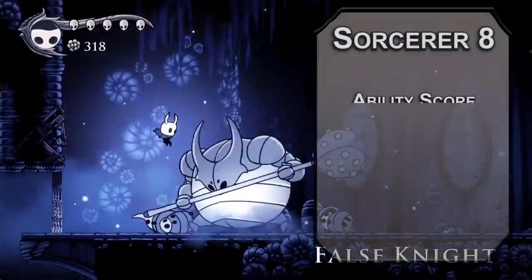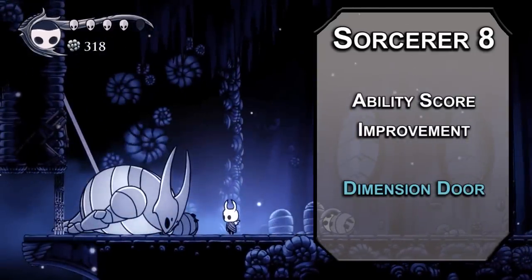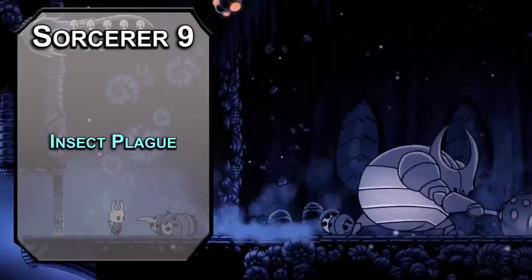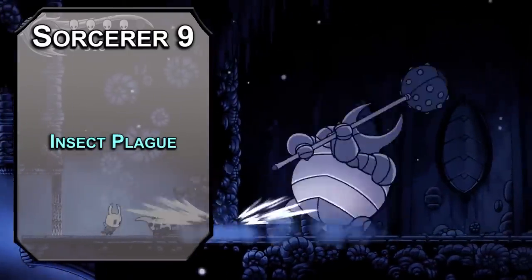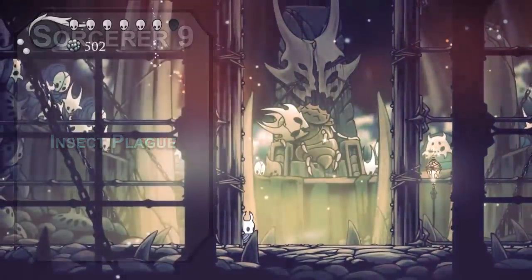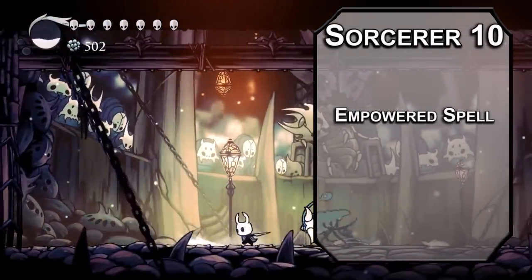Eighth-level Sorcerers get another ability score improvement — start investing in Dexterity, since your AC with Mage Armor is currently 15 and that's really bad. Dimension Door lets you teleport 500 feet as an action — I'd like to call it a Dream Gate, because that's what they call it in the game. Ninth-level Sorcerers can learn fifth-level spells. Insect Plague creates a 20-foot radius of swarming bugs dealing 4d10 piercing damage to creatures inside that fail a Constitution save, and to any creature who enters the area. I actually don't know how this spell got on the list — must be a fluke. Tenth-level Sorcerers get another Metamagic option: Empowered Spell lets you reroll a number of damage dice equal to your Charisma modifier for more consistent DPS.